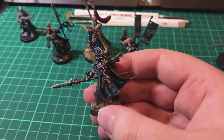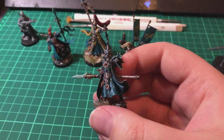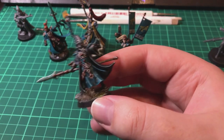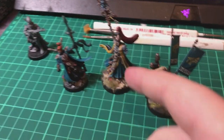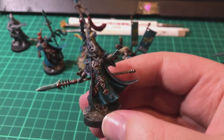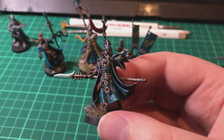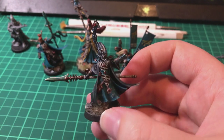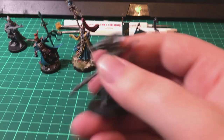That's three Farseers I've got now - I'd love to run all three in a game at some point, like a Seer Council, which I think could be pretty epic. Here's the third one: I had Eldrad's helmet spare so I stuck it on this guy to make him look a bit different from the box-standard Farseer. So he's got a helmet that looks suspiciously like Eldrad's, and he's also got a singing spear.